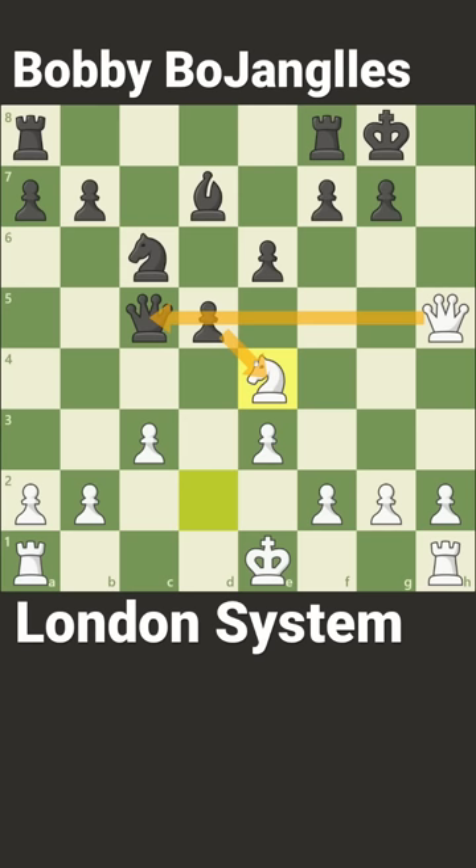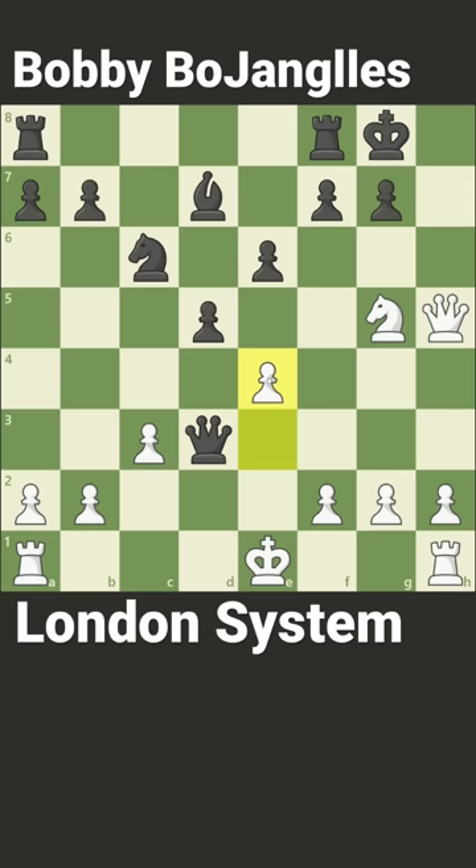Queen to c4 moves to safety, and now knight to g5 threatens checkmate. If queen to d3 to defend h7, block it with e4. Now the rook must move over to give the king room, and you'll just take on f7. You'll play rook to d1, and eventually bring the rook into the attack, or run your h-pawn down the board. Follow me for more chess traps.